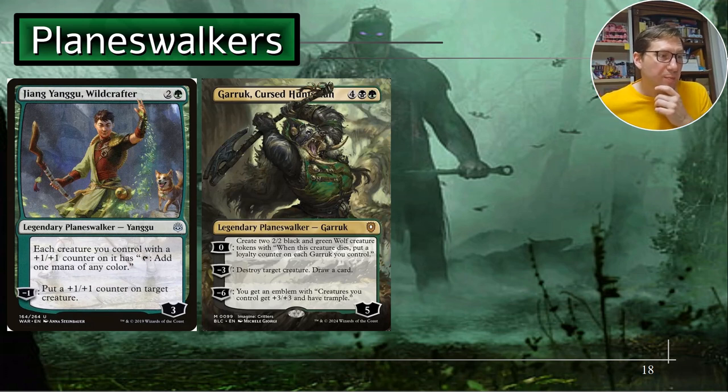Garruk - we've already talked about him. His minus six starts at five loyalty, so proliferating twice is probably the way to go. Then you get that emblem right away - plus three, plus three and trample for all your creatures. Emblems are great because no one can mess with them. You can't counterspell an emblem once it's been created. Once the emblem's there, it's done - that's just happening for the rest of the game.